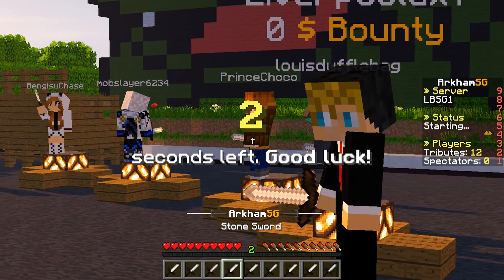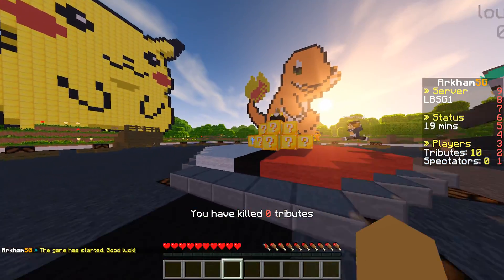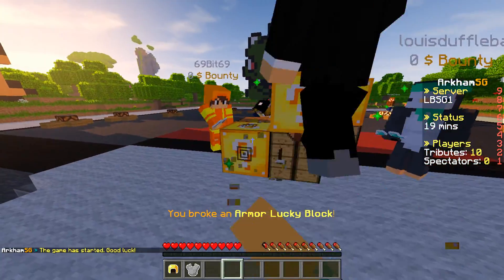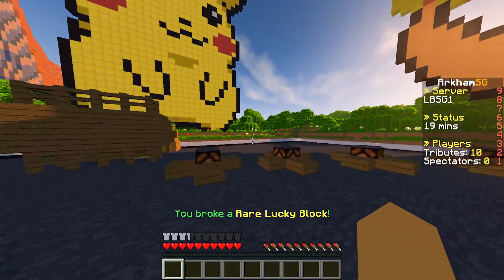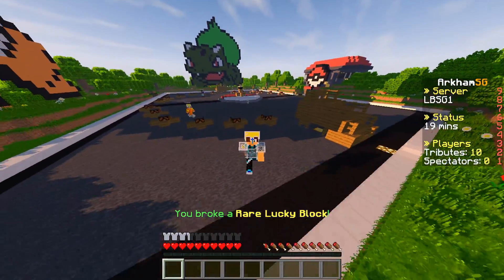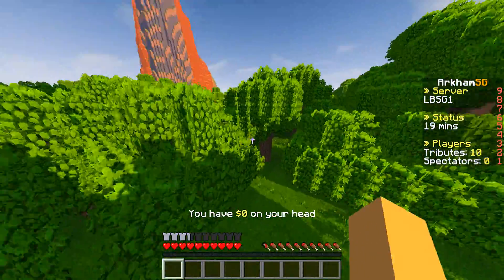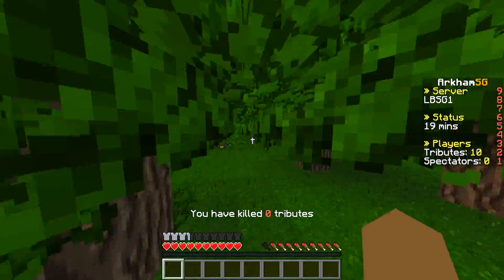So here we got Prince Coco, I think that's his name. We're going to mid - kind of late mentioning that. I'm going to grab a lucky block here. Okay so we didn't get too much - I think I got a wolf. So we're going to run up here and see if we can get any lucky blocks. I probably went the wrong way - I meant to go the other way but I was talking.